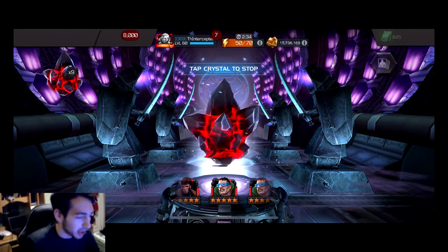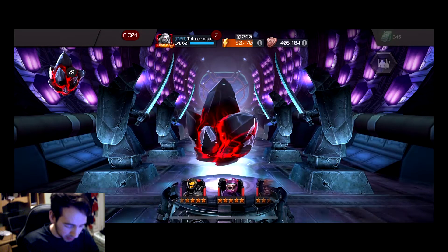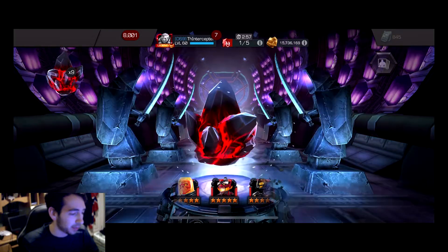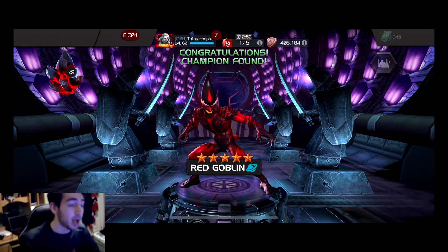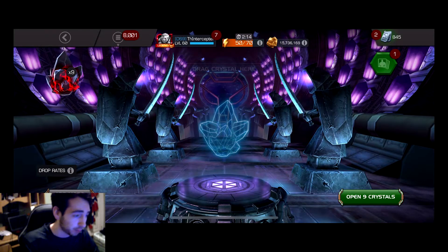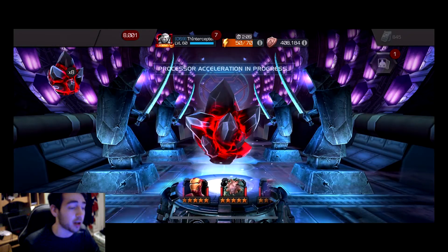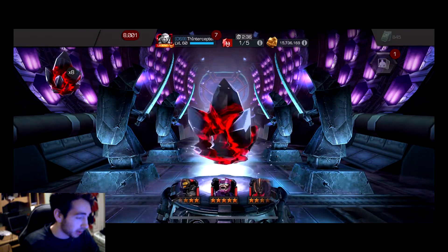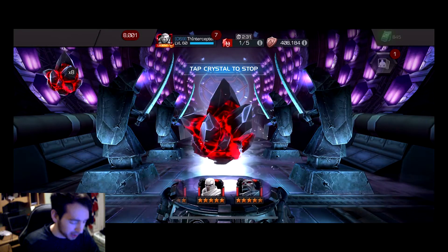Let's do this. First crystal - Red Goblin! I mentioned one of the champs I don't have - new champion right off the start. I cannot complain about that. It's more points in arena once I get him ranked up. I also have Red Goblin as a six-star rank three at sig 100 - he's an absolute prestige monster. I think he got me up around 600 points when I last pulled him.